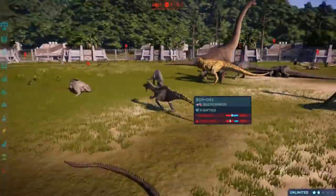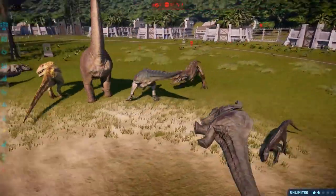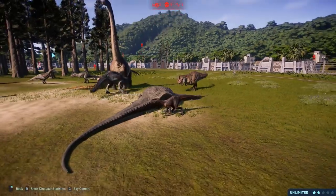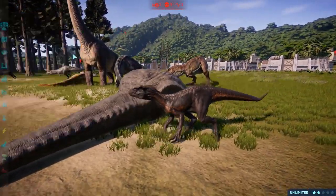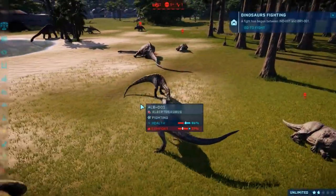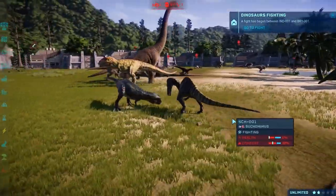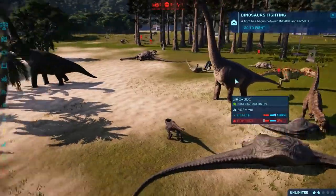I know these guys are fighting! Suchomimus has definitely been in the wars a little bit. How many kills has Indoraptor got now? Five! Indoraptor and Baryonyx! Suchomimus bites the dust! The Bull T-Rex bites the dust! And Indoraptor against Baryonyx, Indominus Rex against Baryonyx — 52%!